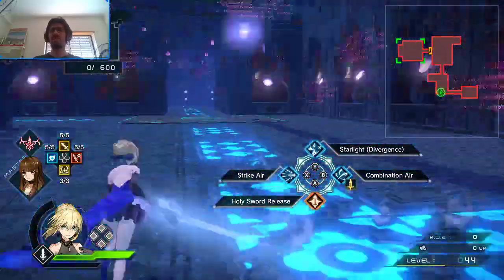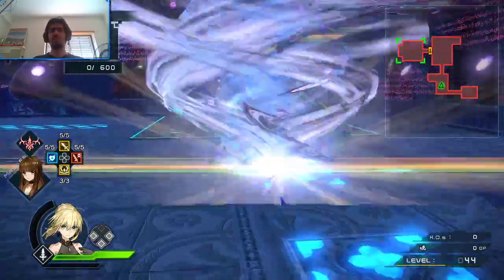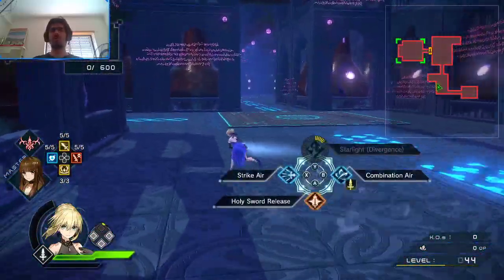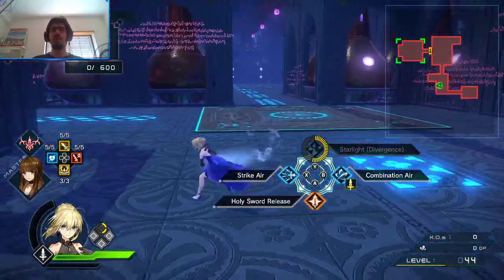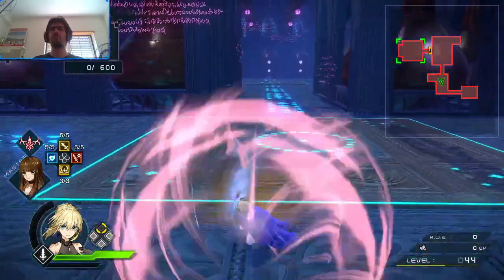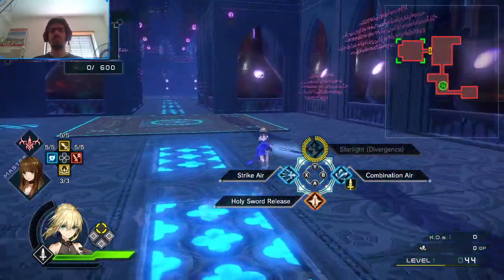Starlight Divergence is a pretty good skill in my opinion. It doesn't leave you too vulnerable and it's got a pretty good area in terms of wideness. I'd say I take this over Strike Air, actually. Both their damages are fine — nothing amazing, they have a decent amount of damage. And that's where it lives.